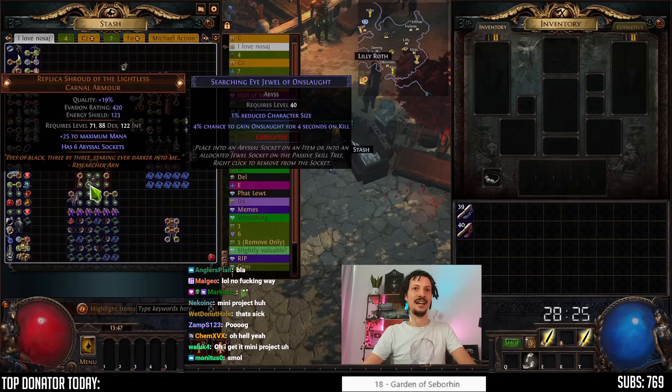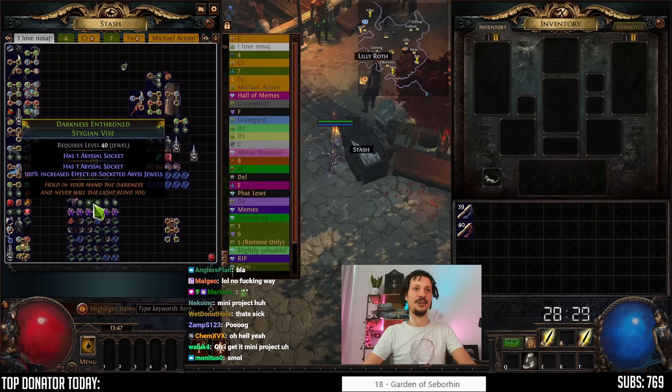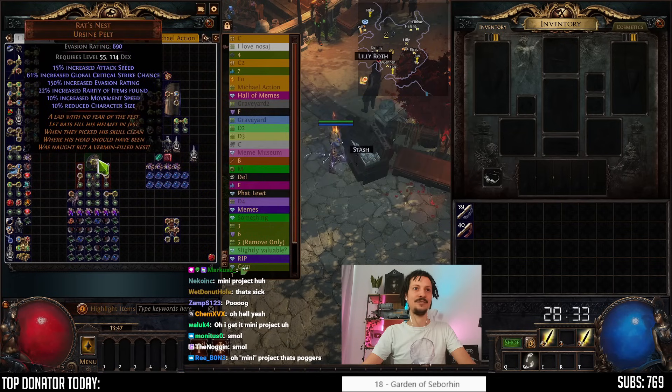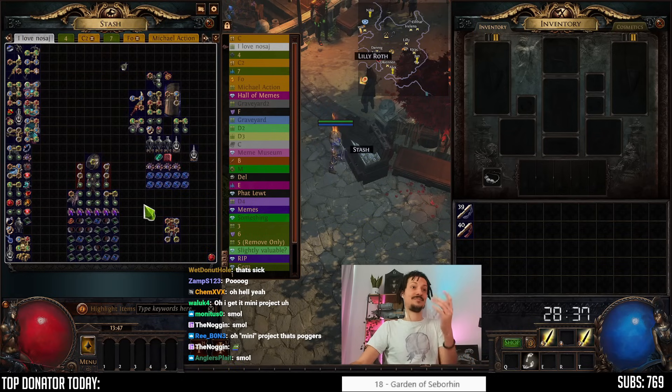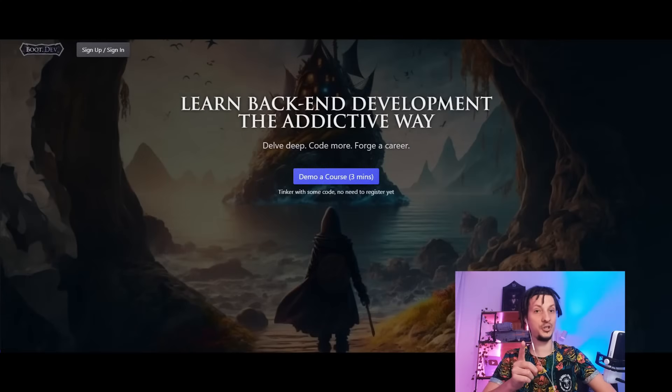We have every single item filled with as many jewel sockets as possible. Darkness and Throne, perfect-rolled — two of them in there. Rat's Nest has 10%. We'll put it on and see how small we can get.